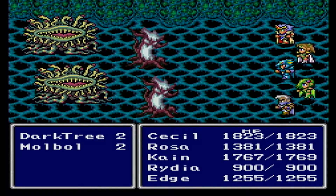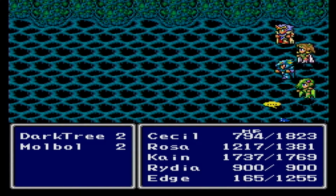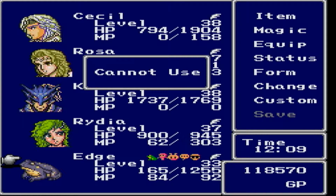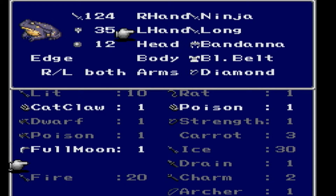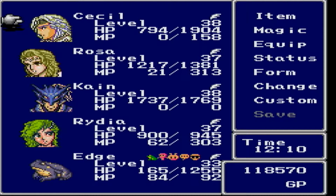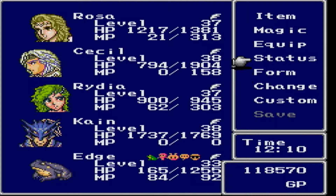Second chest - more monsters! Who would've seen that coming? Bye-bye! Congratulations, you've been waived. And we get a Full Moon, which is a boomerang upgrade for Edge. I didn't even have a boomerang to begin with, so this is pretty nice. It's the same power as the long katana, but it lets me do this. Now Edge can hit things from the back row effectively!